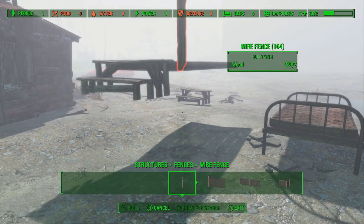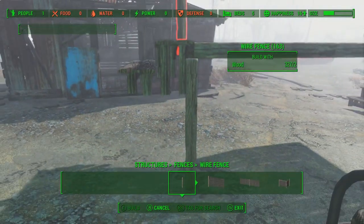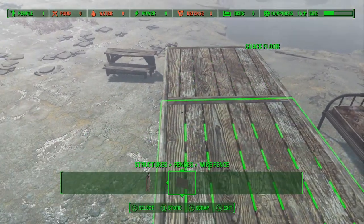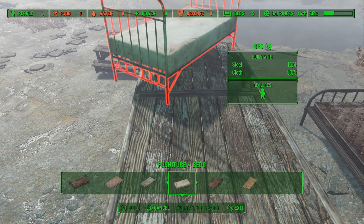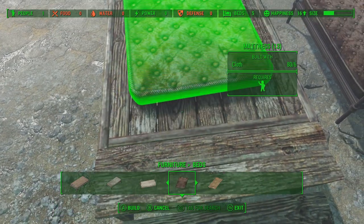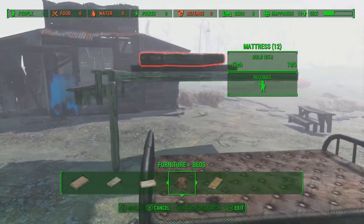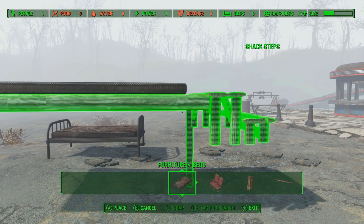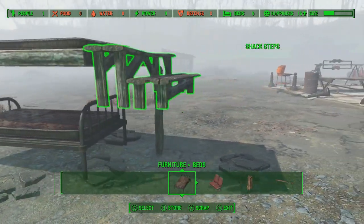If I was to remove this right now it would just try to place it on the ground, so you've got to use something as somewhat of a support to keep it up there. These fence posts work really well. Let's go ahead and put another bed up here. If you want it to look more realistic you can use just the mattresses and place one up here like so. Most of the work here is done — let's use the select key and hold it down.